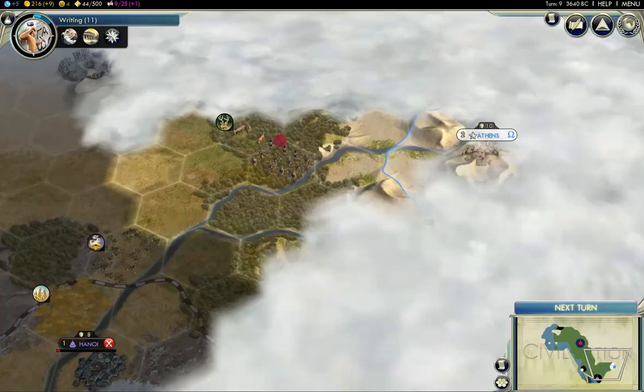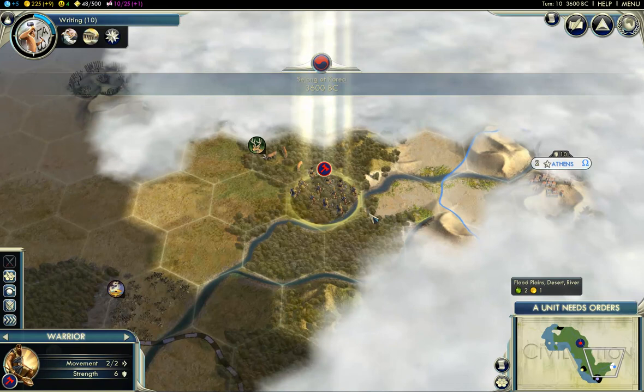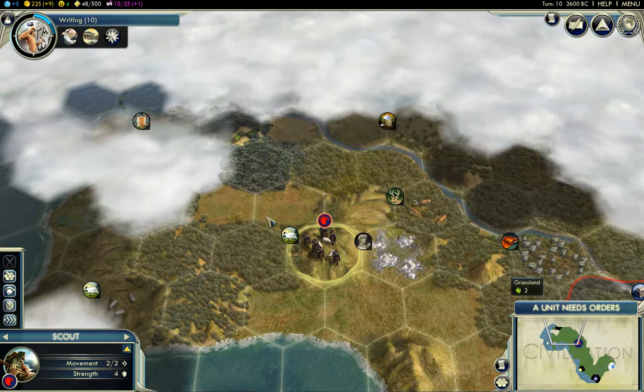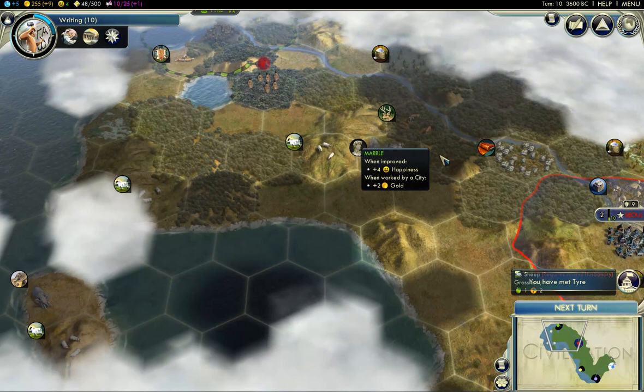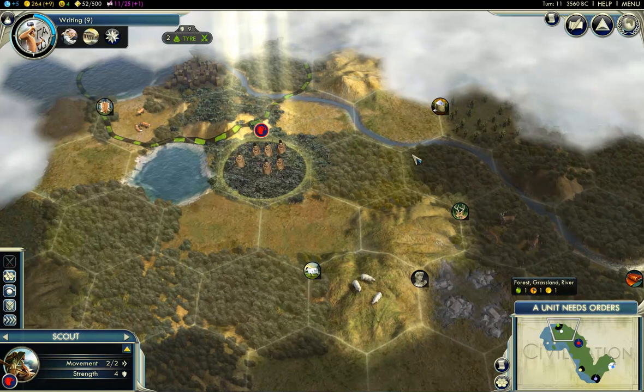Hello, Athens. Hello, Greece — nice to meet you. Not super close. If I were to settle somewhere here, then I would be close, and that might be a good jumping-off spot for an invasion — either of me or of them, preferably of them. It's really hard to wage war early on. Let's just go this way. Hello, Tyr — I'm still meeting you first. So we're in a Pangaea, so probably most everyone is still over here. I should have just put a random map — that would have been better for exploration.